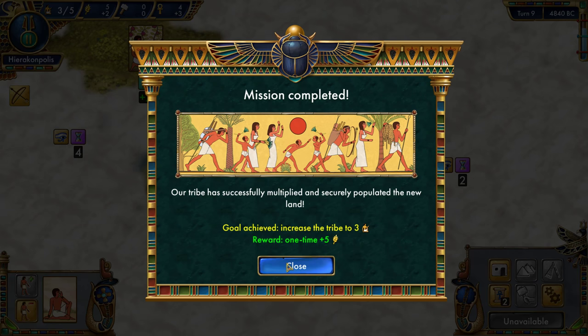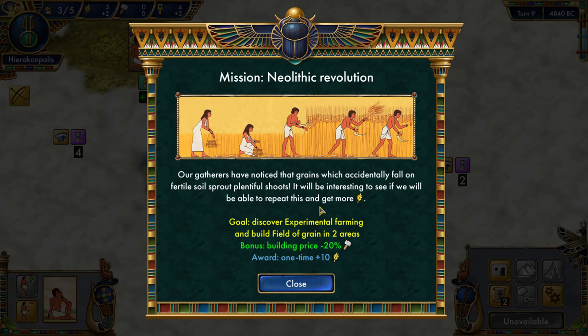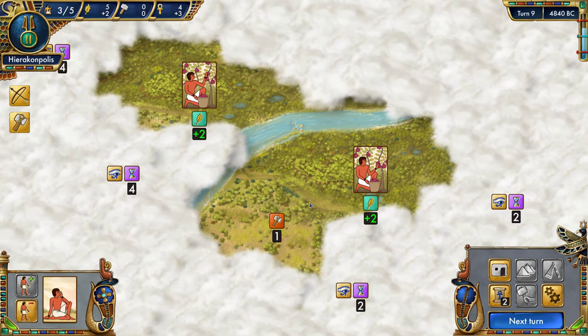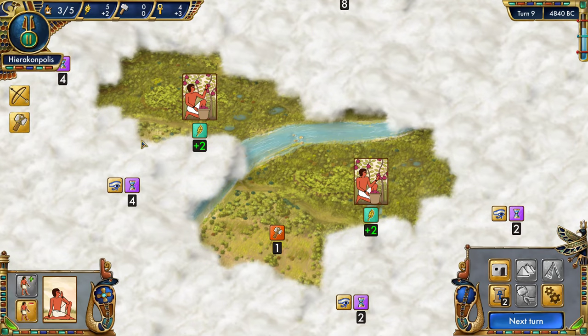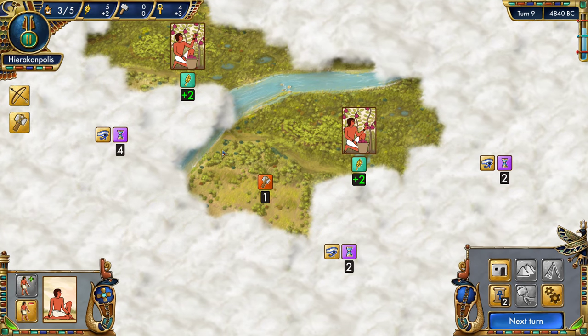Fantastic — we completed the Colonization achievement! We now have a third worker and got a one-time boost of five food. New mission: Neolithic Revolution — discover experimental farming and build a field of grain in two areas. Bonus: building prices minus 20% one-time, plus ten food. That's huge — 20% off building prices and we haven't even built anything yet!